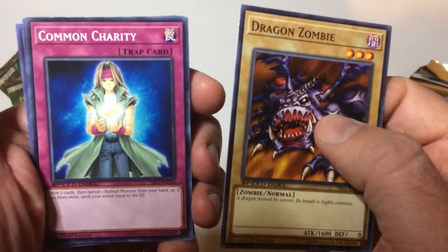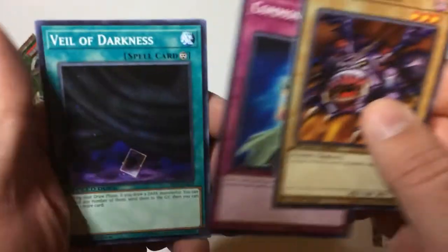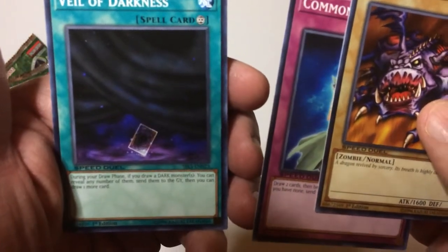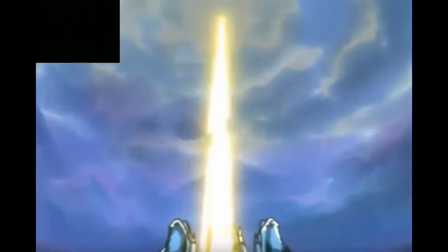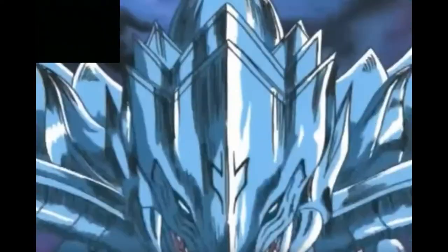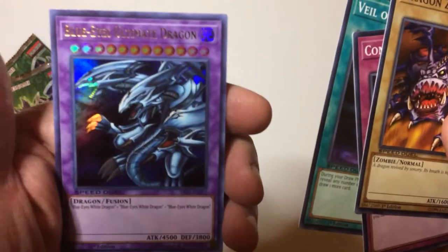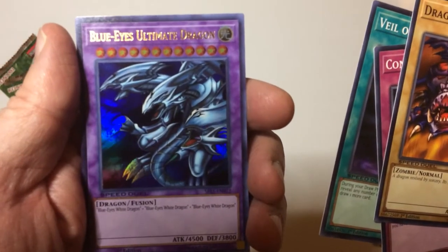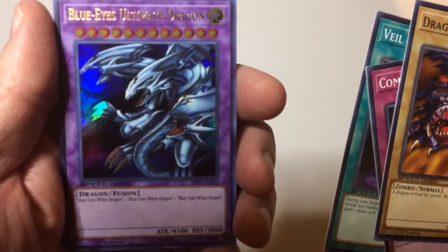Dragon Zombie, Home and Charity, Grail of Darkness. I create the Blue-Eyes Ultimate Dragon. Blue-Eyes Ultimate Dragon. There's a fusion pile up there.